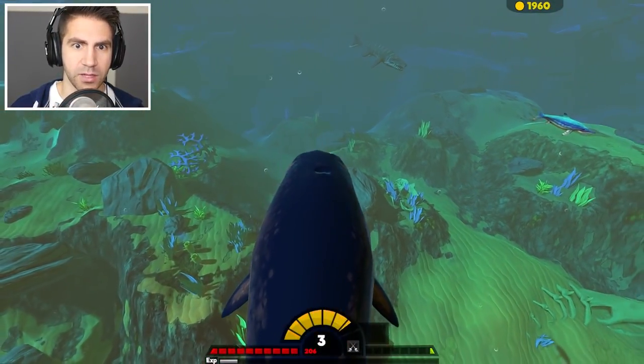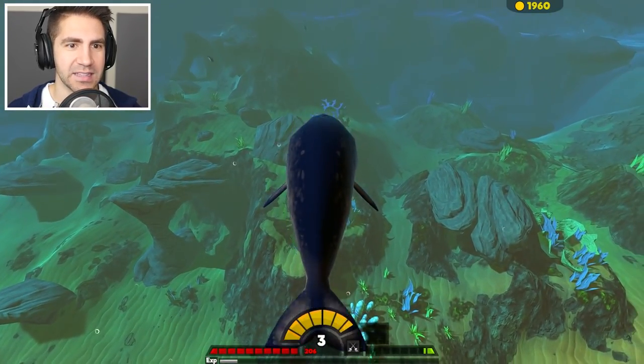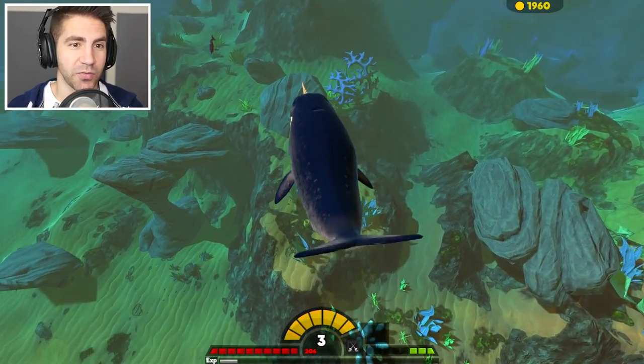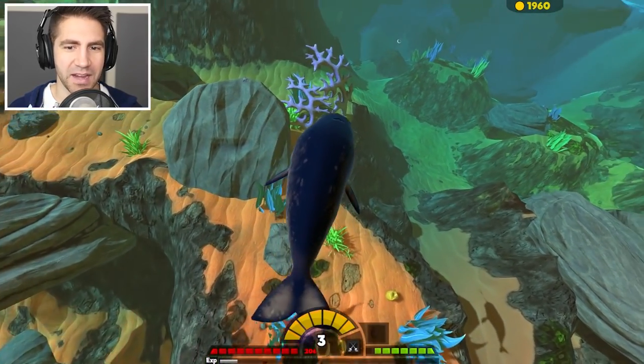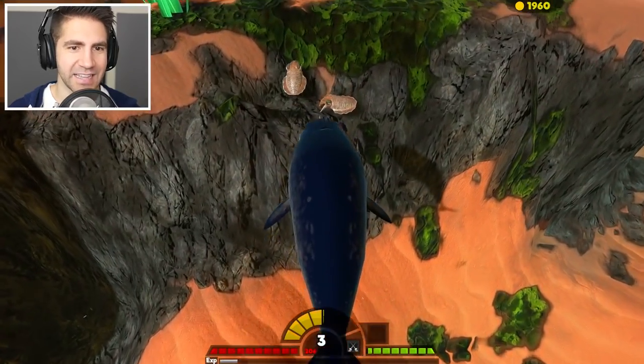There's a Nycthosaurus. I don't think we're ready for that. There's a Mosasaurus. What can we go up against? Maybe we can take out a swordfish? Let's just wait a little longer, see what else we can take out. We got some cuttlefish — let's get these guys.